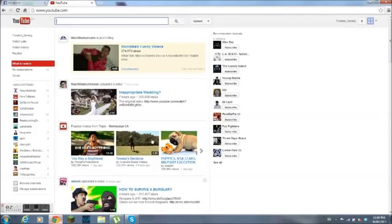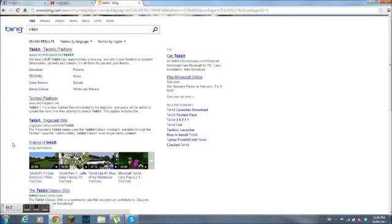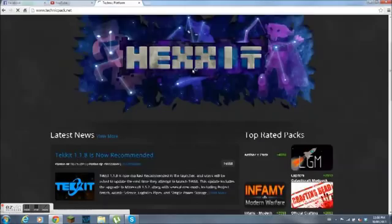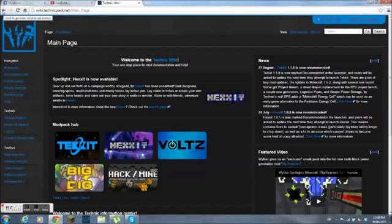What you want to do is open a new browser — it doesn't matter what browser you use — and go to Technic. Click this one, then go to 'How to Create a Mod Pack.'